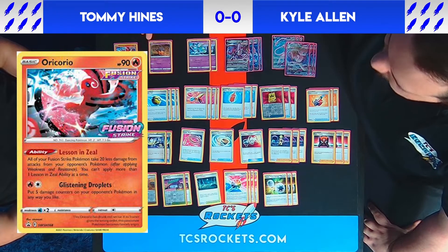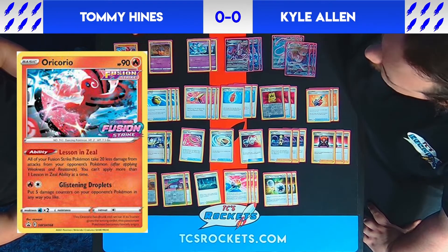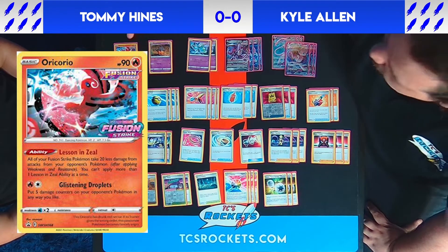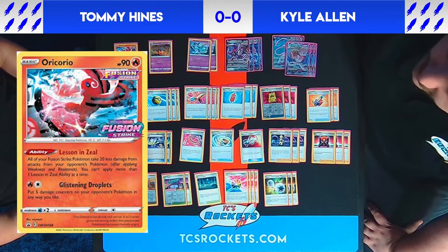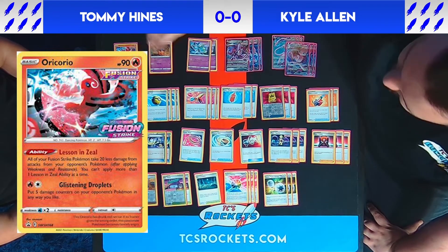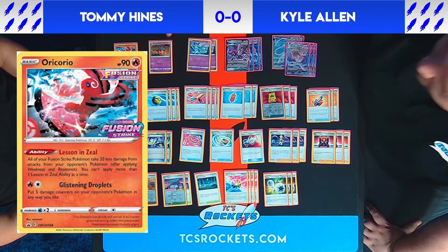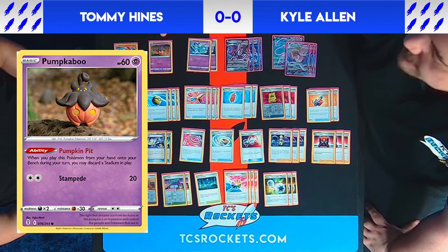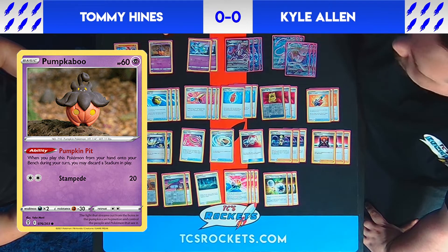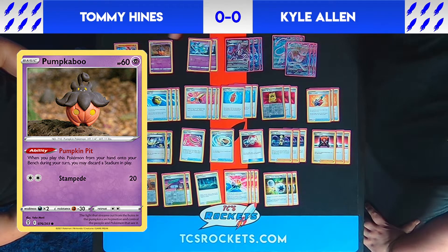We mostly play Oricorio for the ability — all of our Fusion Strike Pokémon (everyone except Pumpkaboo) take 20 less damage from attacks. It also has an attack where we can put five damage counters anywhere on our opponent's Pokémon, which comes in handy for bench sniping. We play one of Pumpkaboo mostly to destroy opponents' Path to the Peak and Temple of Sinnoh, which we'll get into why those are bad for us later.